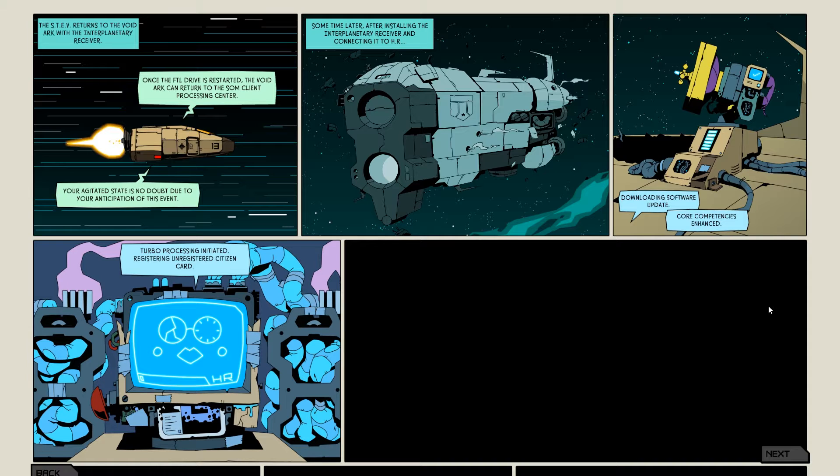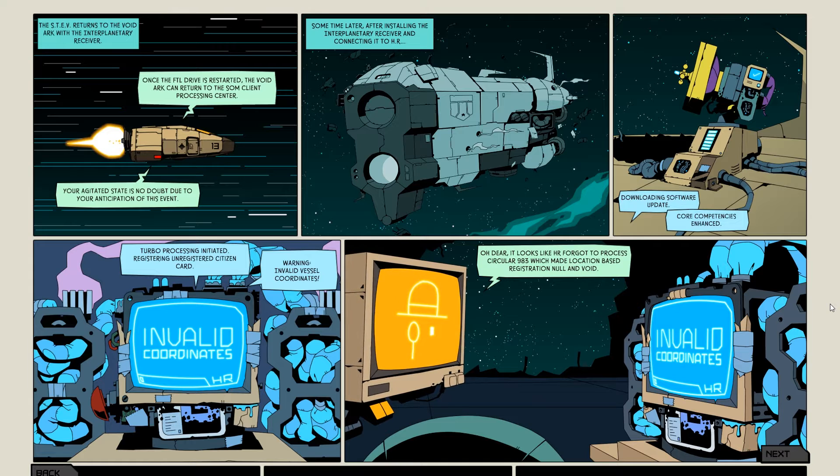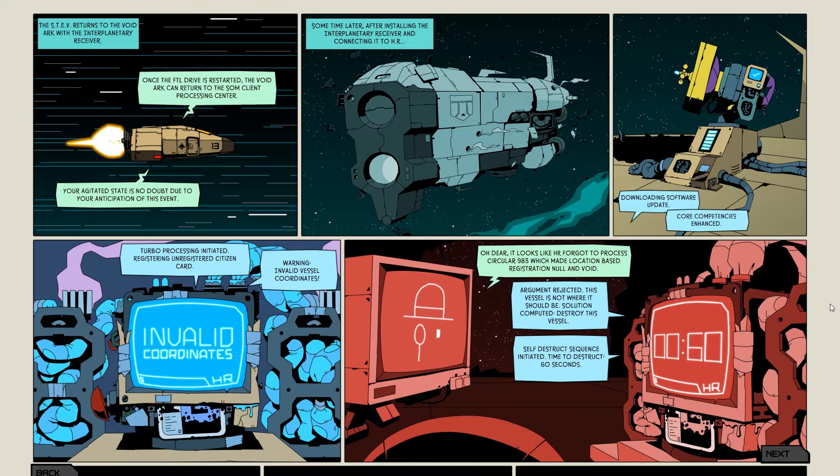Registering unregistered citizen card — we did it! Hopefully we did it. Warning: invalid vessel coordinates. You are kidding me! Oh dear — it looks like HR forgot to process circular 983, which made location-based registration null and void. Argument rejected. This vessel is not where it should be. Solution computed: destroy this vessel. No — self-destruct! Oh no! This self-destruct sequence could be distressing to some stakeholders. Oh my goodness. Perhaps turbo mode is no longer optimal. Uh-oh.